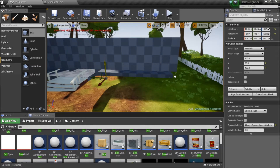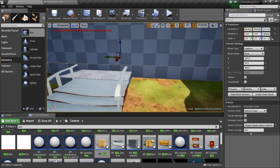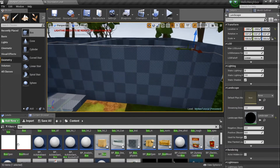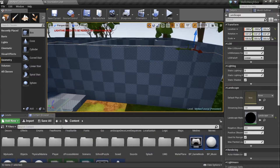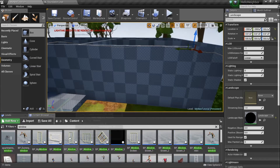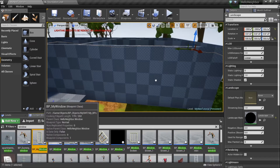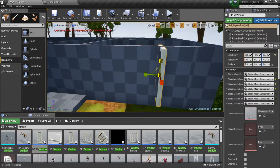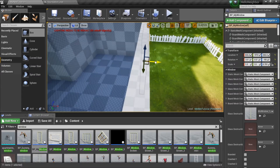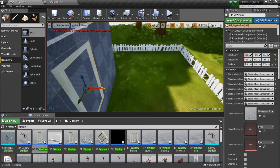Next I want to show you how to put in some windows and doors. We're going to start off by placing an actual window asset — this will be kind of like our ruler. I'll drag it in, make it smaller, press E to rotate it, turn it around, and shove it as far into the wall as possible.